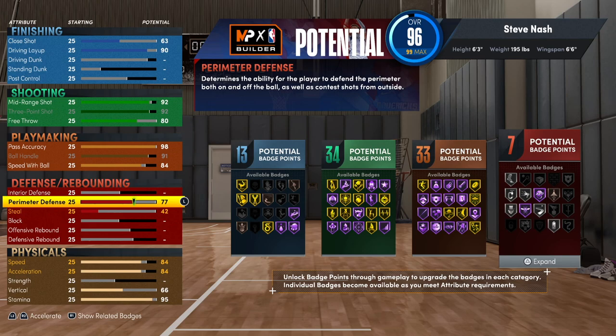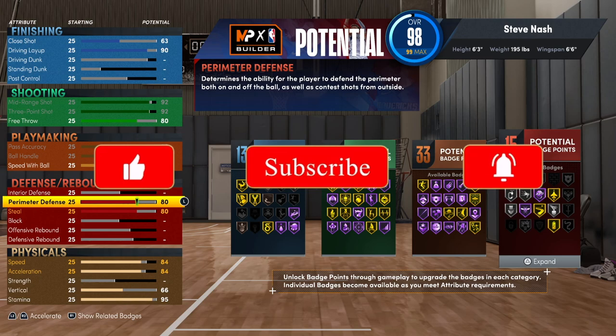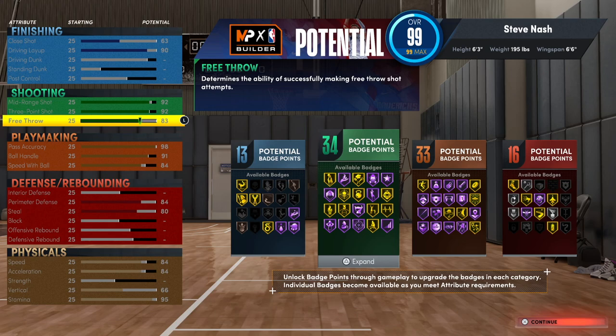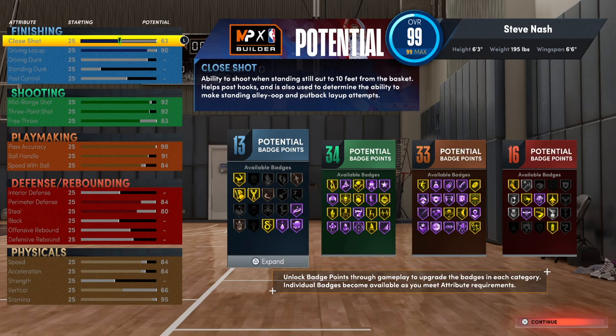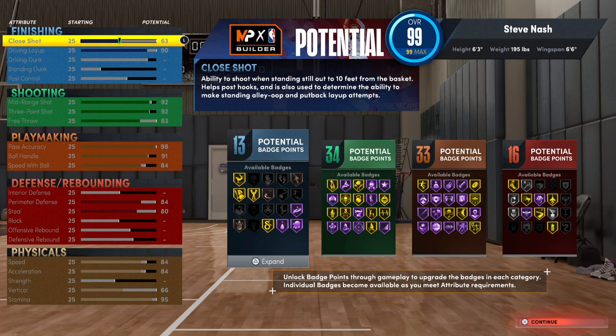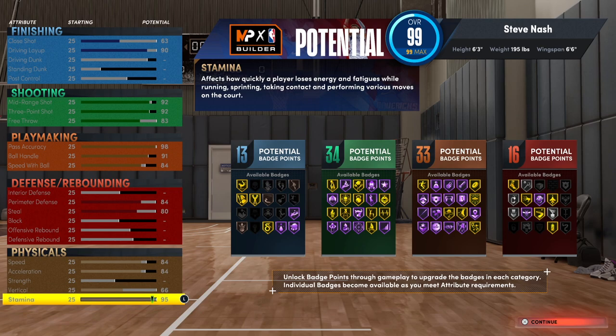Let's go back to perimeter defense — 80 is pretty good, and he had an 84 so we're going to go 84. This build is looking incredible. We'll go 83 on the free throw. Most players don't even have Hall of Fame Bullet Pass on their point guard — they usually have around 85 just to get the gold. With the rebirth you can put plus four on the defensive attributes, so the 84 and the 80 are perfect. Gold Interceptor, Pickpocket on silver — this is the perfect Steve Nash build.